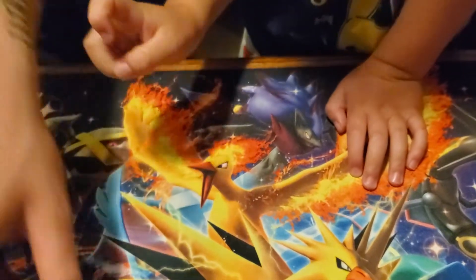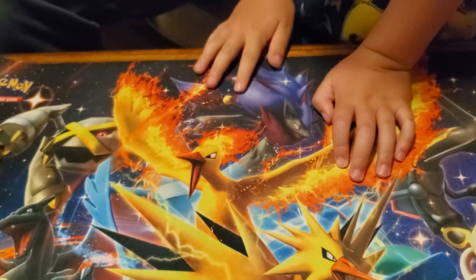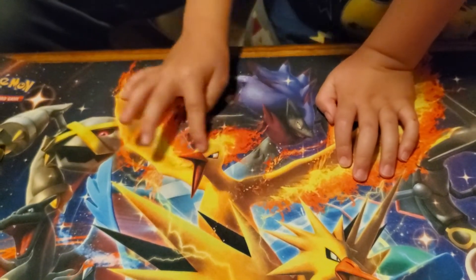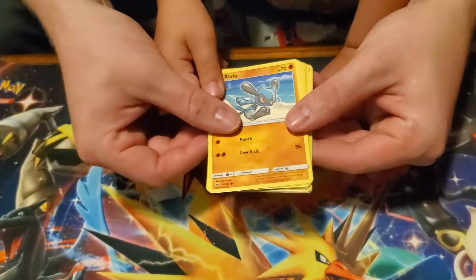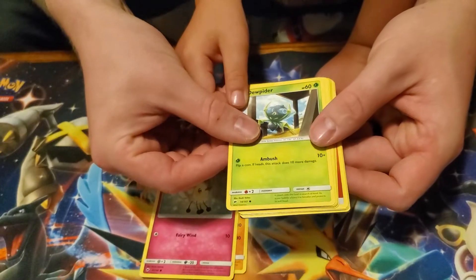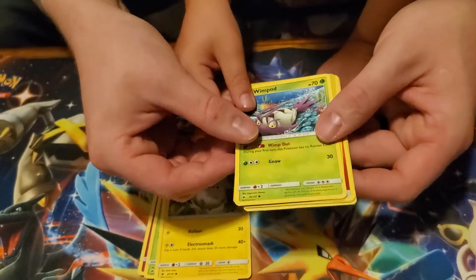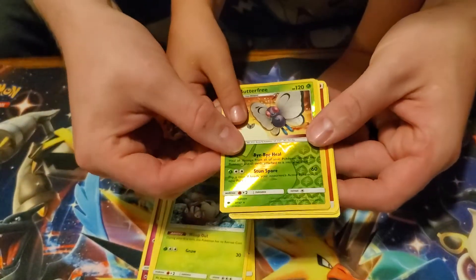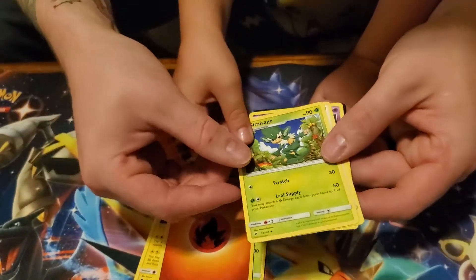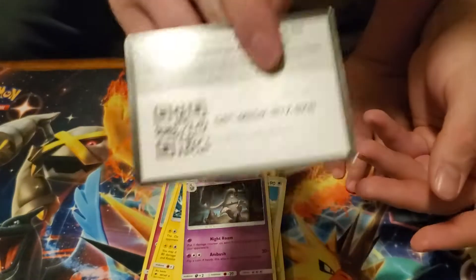Burning Shadows, Sun and Moon. I want one of the legendary birds? I don't think those are in this one. Alright, what do we got? Cutie Fly, Deal Piter, Togedomaru, Wimpod, Mudafree, Parallel, Electrus, Fire Energy, a Simisage, Knockdown, and Dusclops. For you guys back at home.